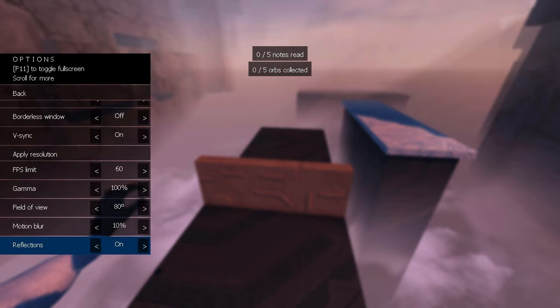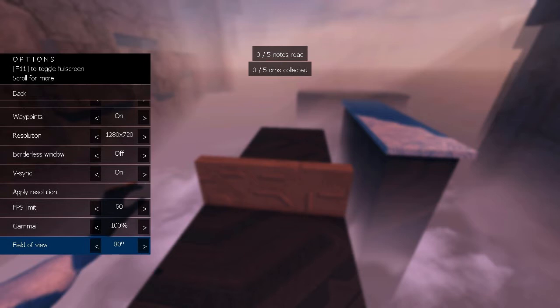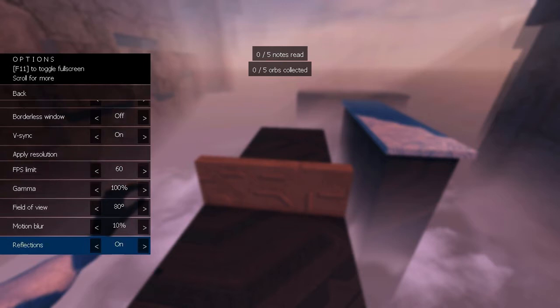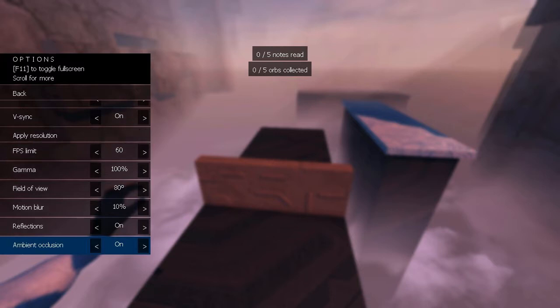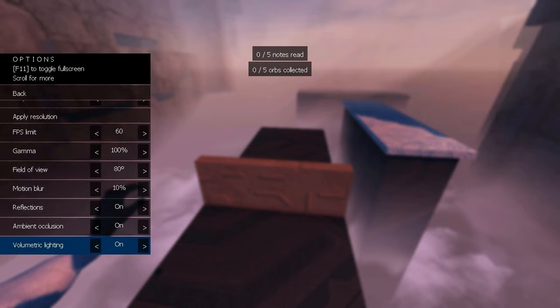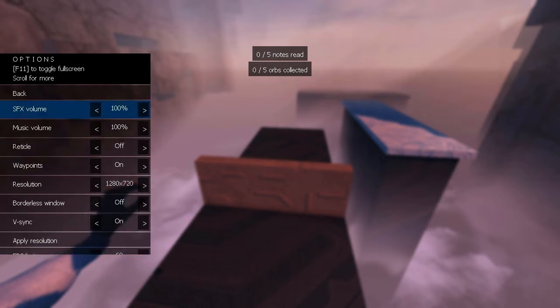Parker, you're in the way. You can set the FOV — 80 is the default, I just left it at that. It's got a motion blur slider. I don't really like motion blur in first-person games — it's fine in racing games, but when you move the camera and that causes motion blur, that's what I don't like.